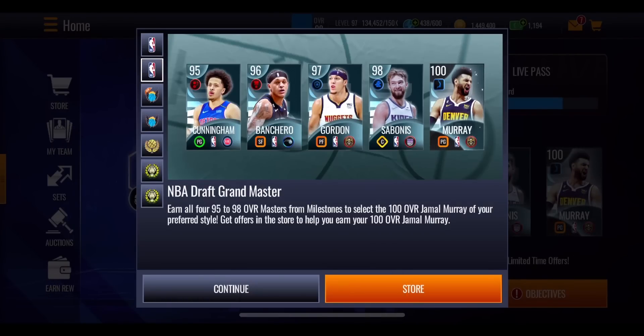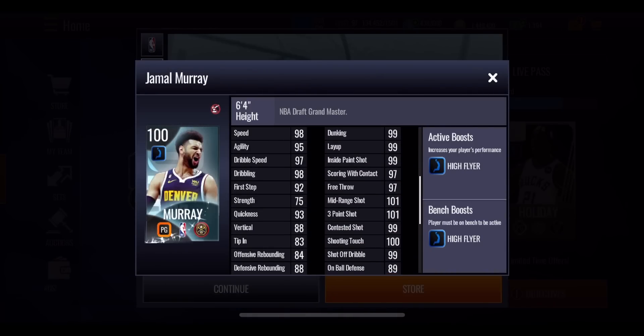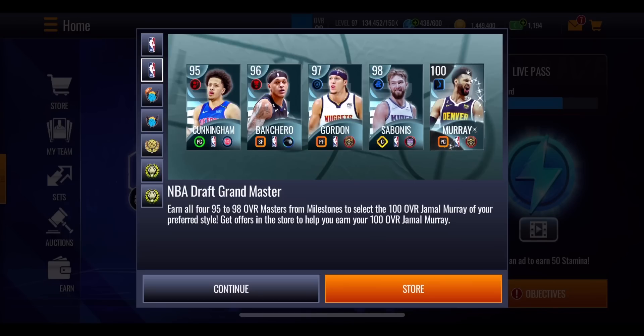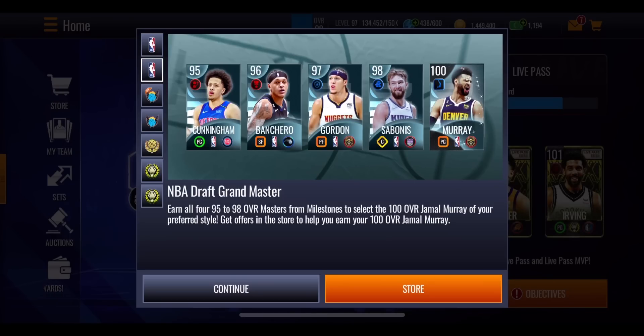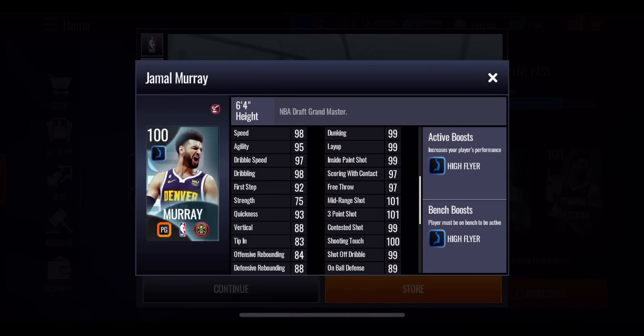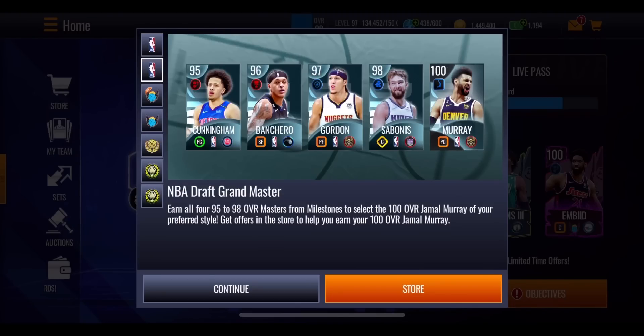We have got a completely brand new promo format with this new NBA draft promo. You've got a bunch of masters all the way from a 95 overall Cade Cunningham to a 100 overall Grandmaster Jamal Murray. The question on everyone's mind is, is this a no money spent format? In this video, I'm going to show you exactly how you can get the masters, what it's going to take, and what you're going to be able to get completely for free. Jamal Murray is giving out that platinum high flyer boost to team, which is absolutely ridiculous — high flyer being one of the best, if not the best boost in the game.